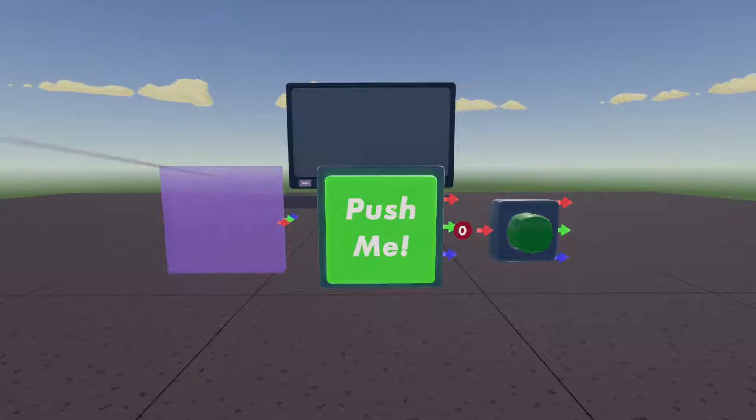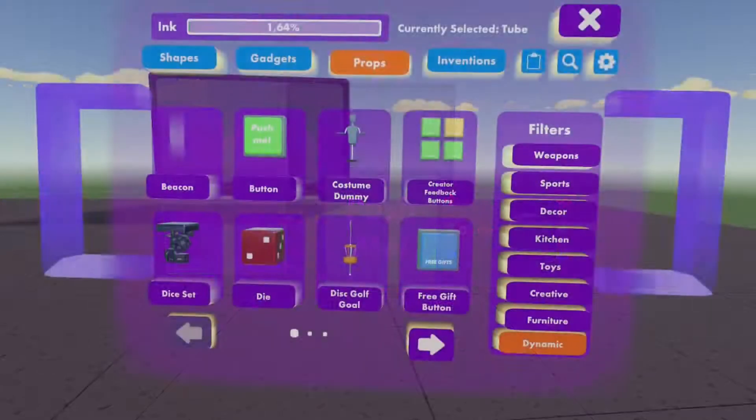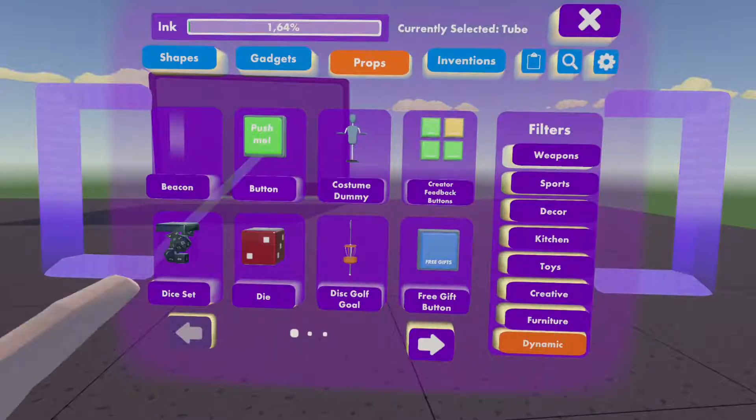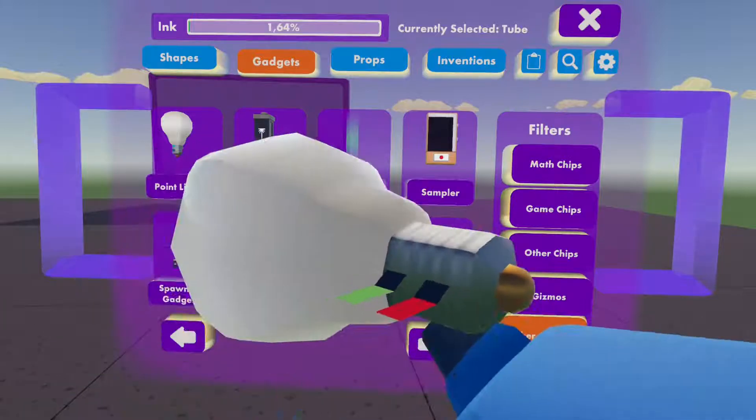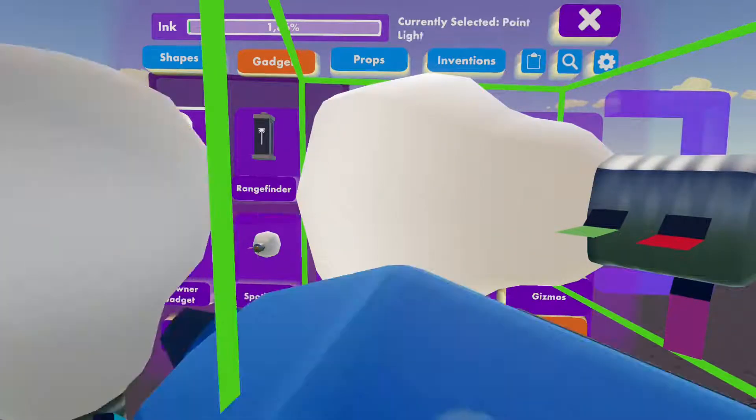You can also change the trigger volume to keep track of objects — then it will turn green — or all players, then it will be purple. You can choose many things; if you go on gadget you will have a spotlight or a point light.